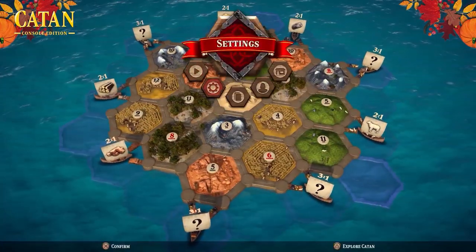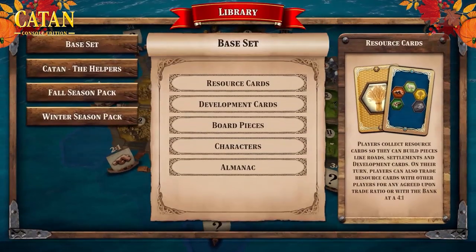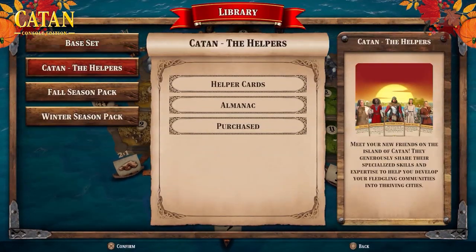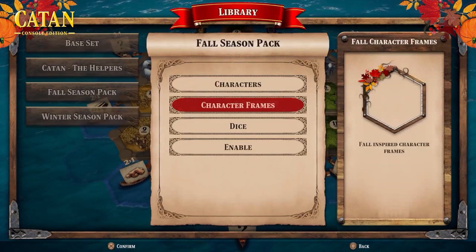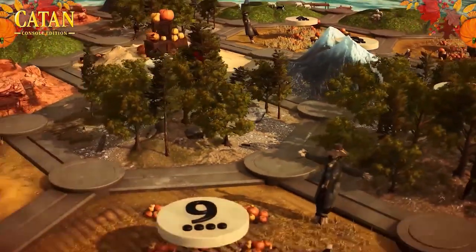To access the Reap and Sow content, from the game's main menu navigate to Library and in there you'll see the full content pack. When you navigate to that menu you'll have the option to toggle the pack on or off. When you toggle it on you'll see the changes immediately, including all sorts of new fun stuff from pumpkins to scarecrows and a goodie bag's worth of all kinds of ghoulish content. As well as the board having a Halloween-inspired overhaul, there's lots of other content to discover including new characters, dice, hex frames, and an all-new soundtrack.